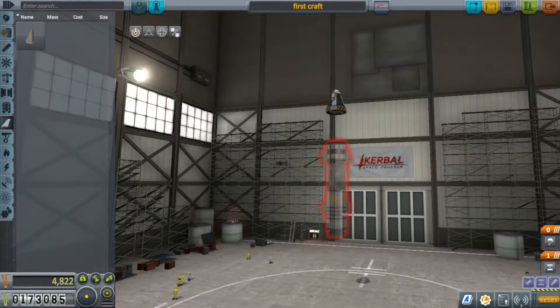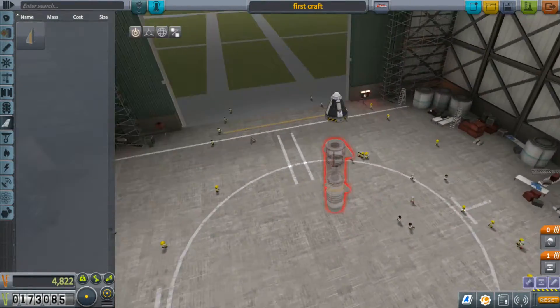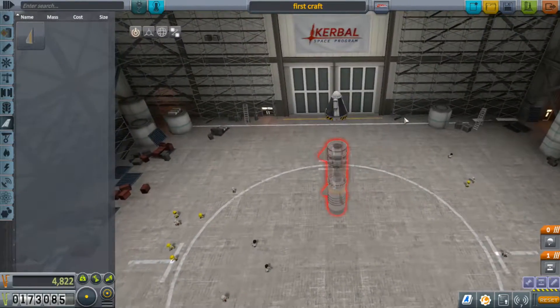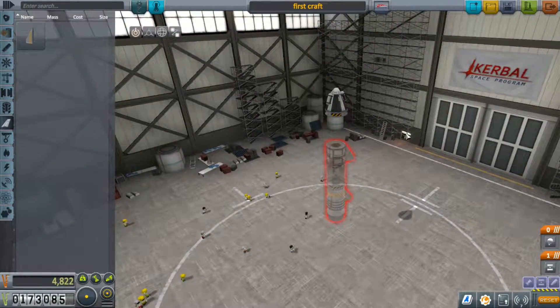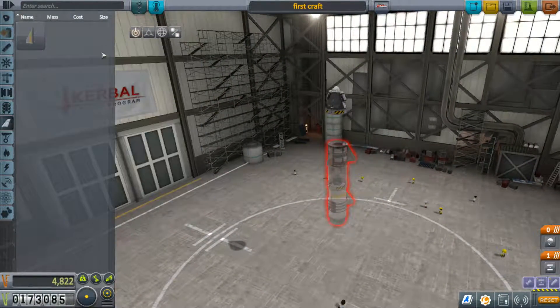In this episode, we're going to look at continuing doing some of the missions to make some money, and also doing as much science as we can to get as much stuff unlocked as possible, because I want to unlock more space bits so we can make cooler spacecrafts and stuff like that.